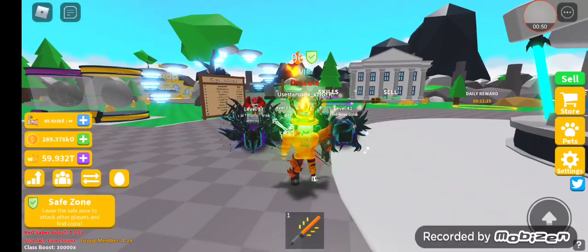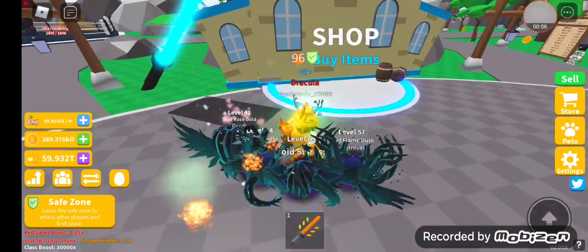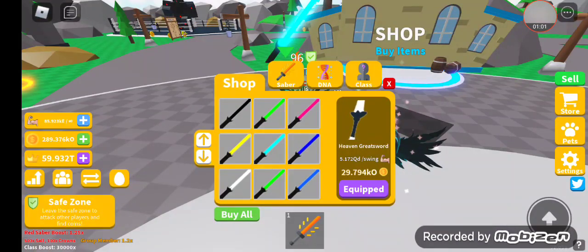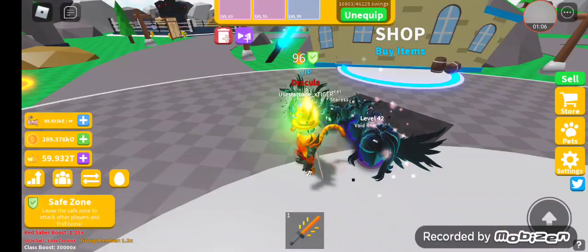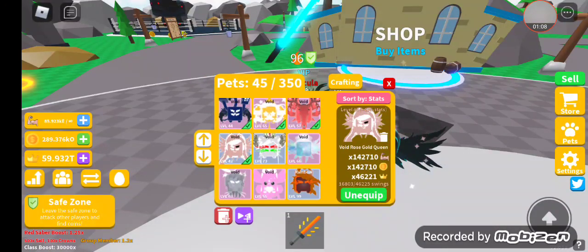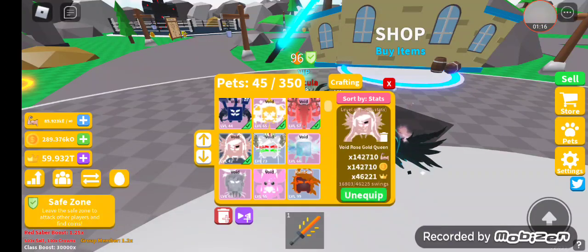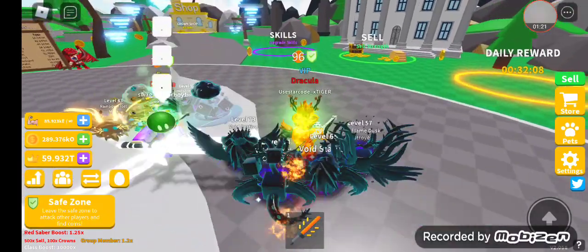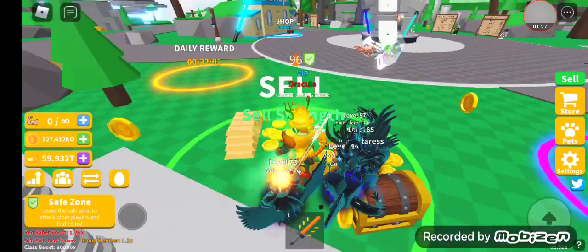First thing, we do have new sabers. It's not a huge update but hopefully we have enough coins. I'm going to sell first and then hope I can get enough cash. Let's see - 57, 60, 57, 42, 55 - okay that one is better. I'll unequip that and put this one because I need coins. I've sold my last team so let's sell - there we go, 327k.